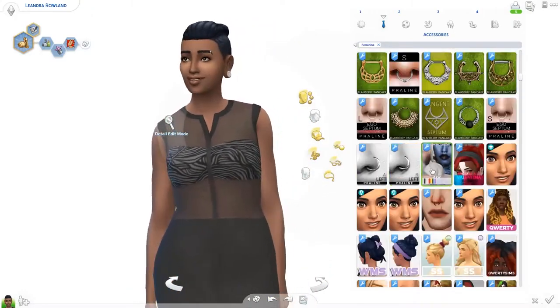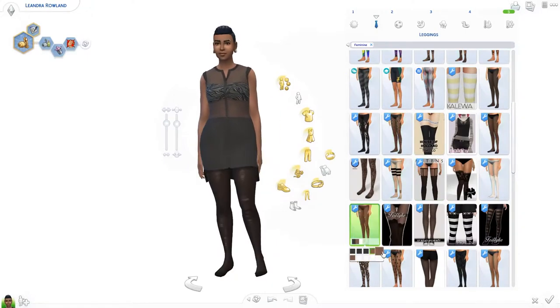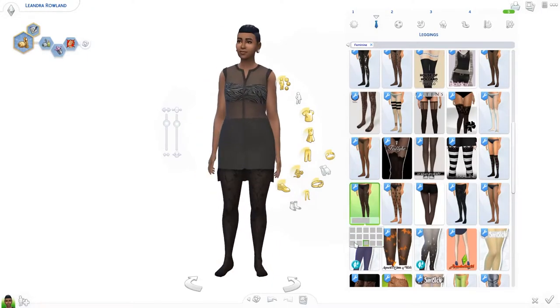Something else we know about Liandra: she likes girls — she is a lesbian. She's not in a relationship, and neither is Kainoa, so just some extra information there.